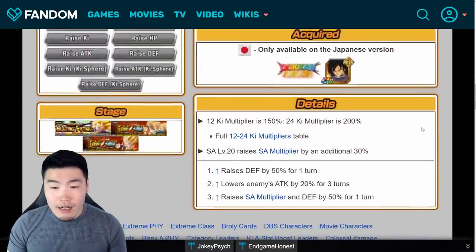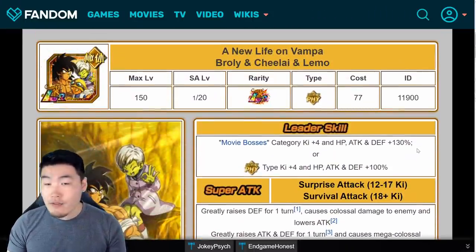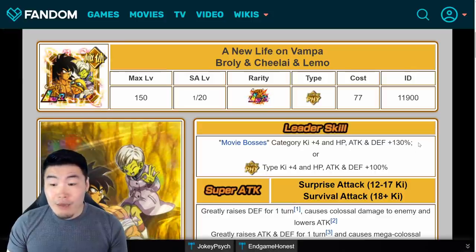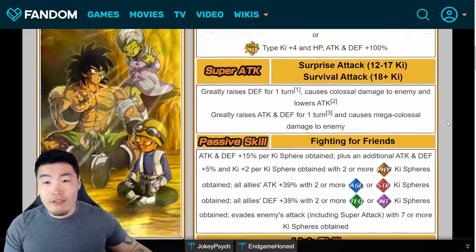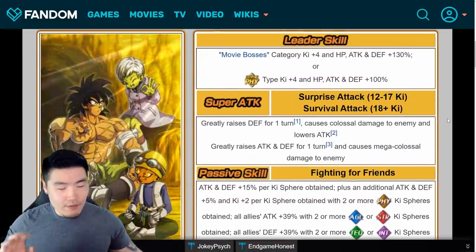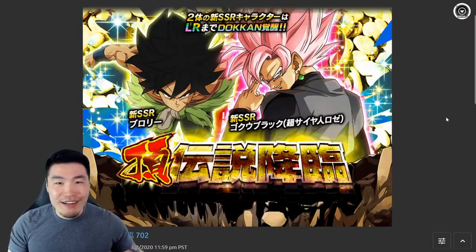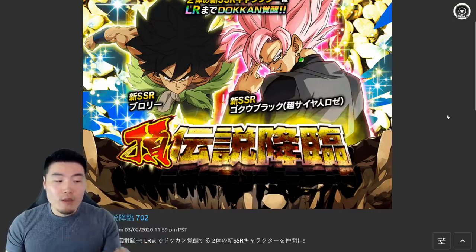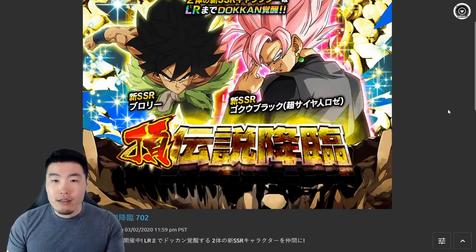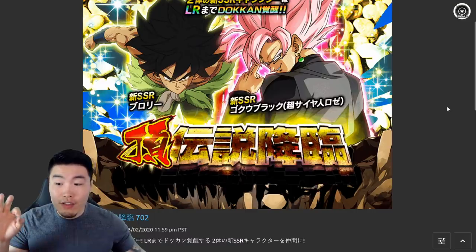They don't have a transformation or active skill, but without that they're still extremely good. Both these units are fantastic, but as far as the banner goes, I don't love it because it is a legendary summon banner and just not great value for your stones — especially if you are a free-to-play player. The reason why we have to consider value for stones right now is because right after the five-year anniversary ends at the beginning of August, we're going to be getting another download celebration.